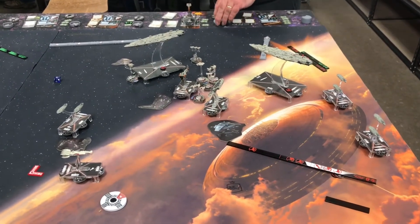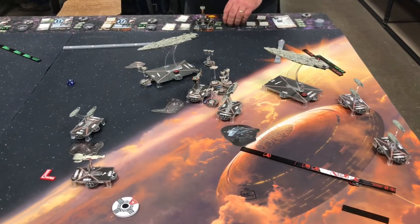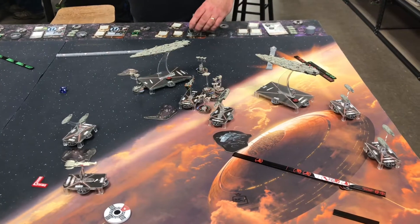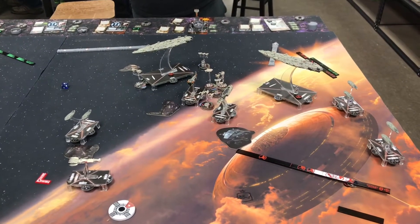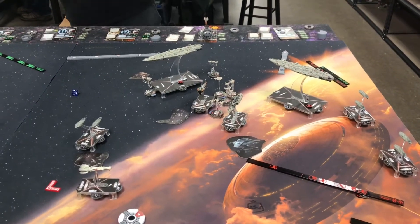Right now, one of the Hammerheads has bought it, and it looks like I've got a nice little kill box forming in the middle. The MC-80 has taken a little bit more damage — the Command Cruiser — but on the whole it's not looking too bad. Turn five should probably have quite a few ships flying off it.